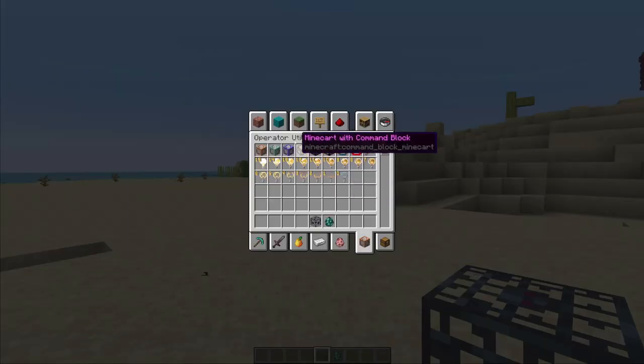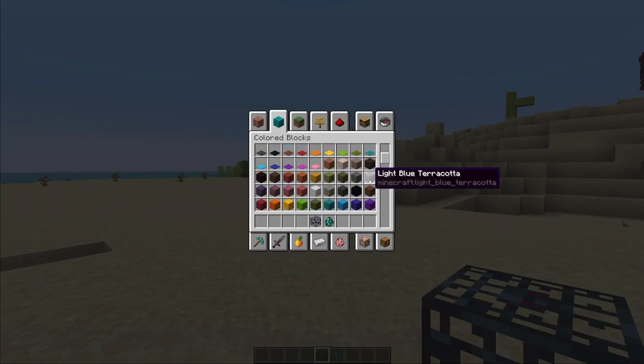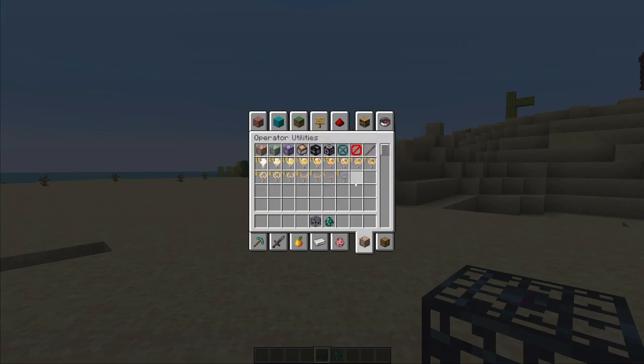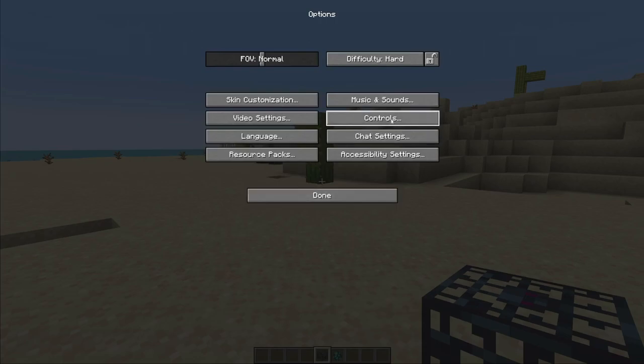Anyway, let's take a look at some of the reorganized tabs. There's now a colored blocks tab containing all blocks in 16 colors — like all types of wool, carpet, terracotta (including the default terracotta, so actually 17 terracotta blocks), same with glass, concrete, and concrete powder. This means some of the other tabs are a bit less crowded. There's also a new operator utilities tab with command blocks, light blocks, and all the item types you previously had to use a command to get. This tab is off by default — you can enable it in Options > Controls > Operator Items Tab.